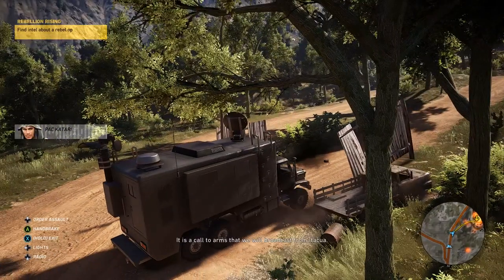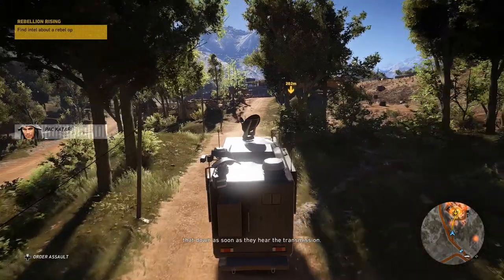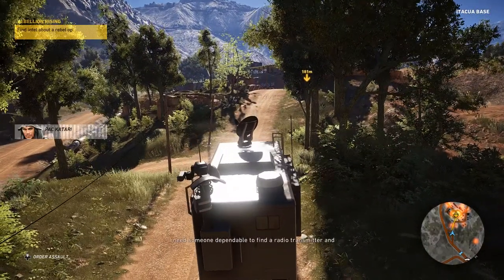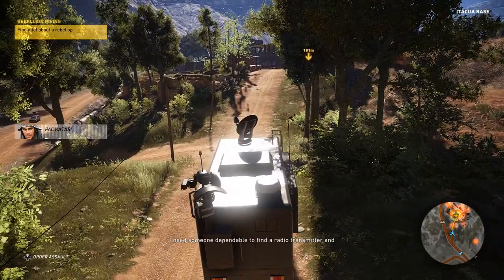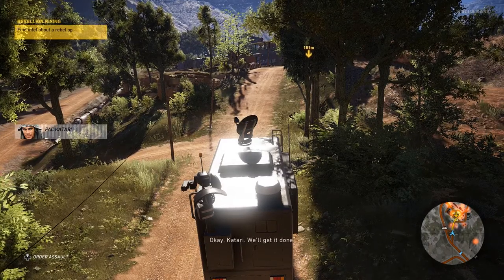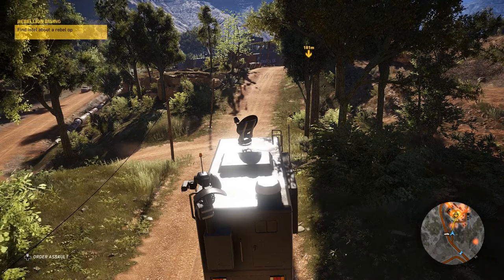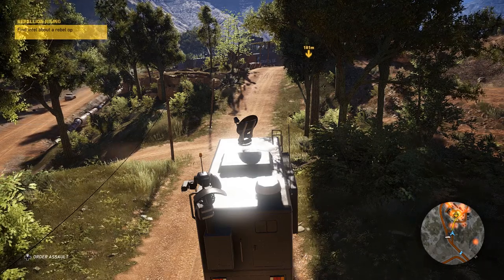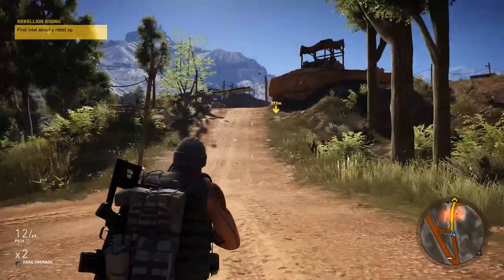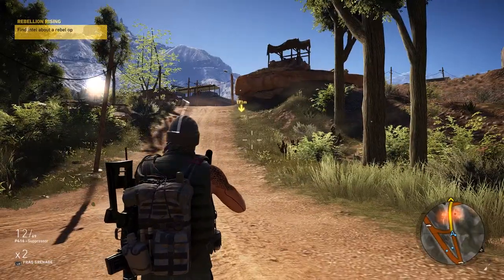I guess we follow this yellow line now. There's a speech prepared for the people of Bolivia — it's a call to arms we'll broadcast from Itagua. Santa Blanca is going to send troops to shut it down as soon as they hear the transmission. Katari needs someone dependable to find a radio transmitter and protect it until the broadcast is complete.